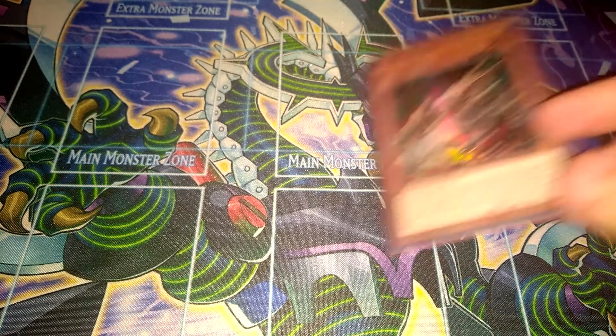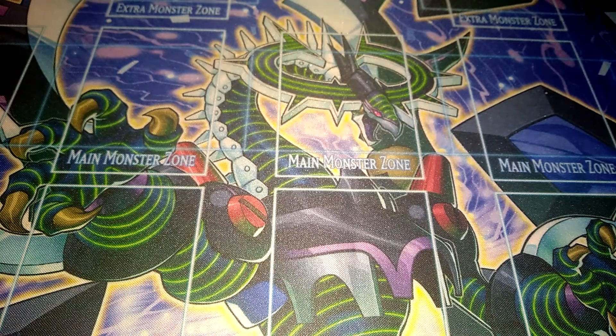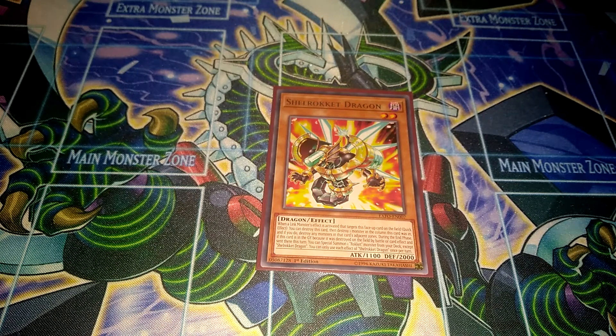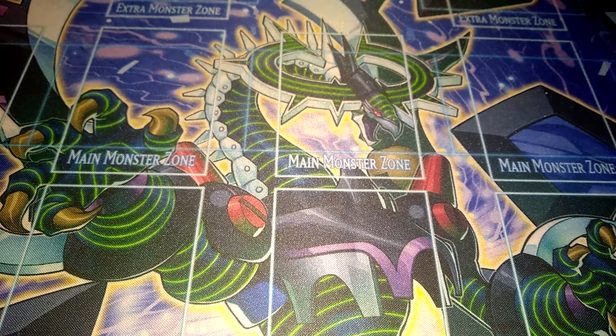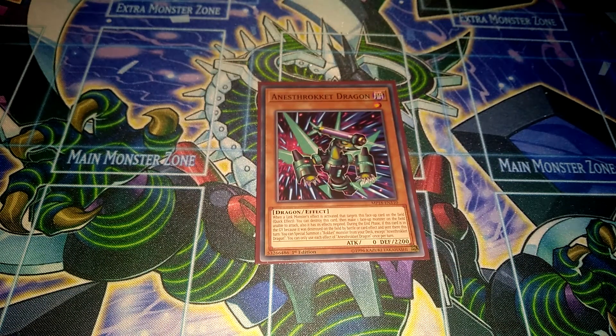Then one Auto Rocket Dragon — pretty good as well, again I just use it as another Rocket name, but if a link monster targets it, you can destroy itself and a spell or trap card. Then one Shell Rocket Dragon, another Rocket name with a pretty complicated effect that isn't really relevant. And then one Honesty Rocket Dragon — another Rocket name, but its effect is actually pretty good: if a link monster targets it, it destroys itself and then one face-up monster can't attack and has its effect negated.